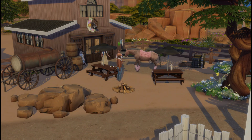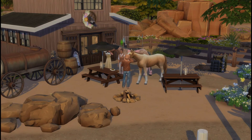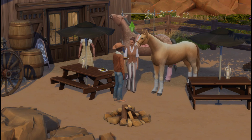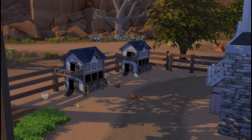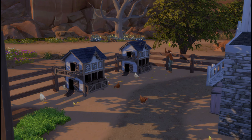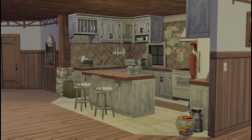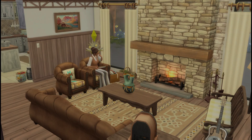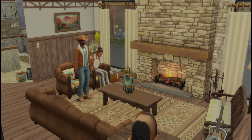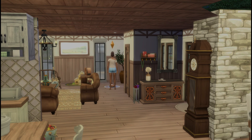Our farm ranch hand is hanging out and the horses are running all over. I put out picnic tables and a fire pit for when you host farm animal events — it's almost like a fundraiser where you invite friends and they can come play with your sheep, and at the end of the event they give you a certain amount of money, almost like a petting zoo. Our dad Maxwell is making some dinner and feeding the chickens. I love this kitchen — it is so cute, with pots and pans and Country Kitchen Kit decorations everywhere.